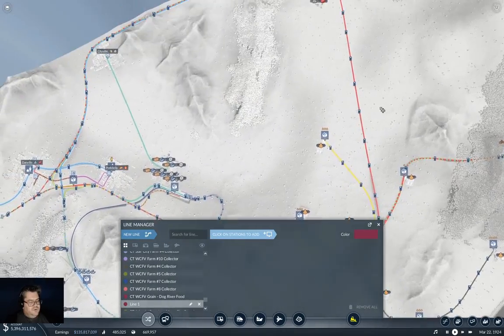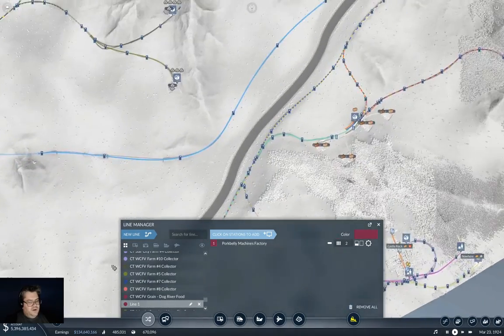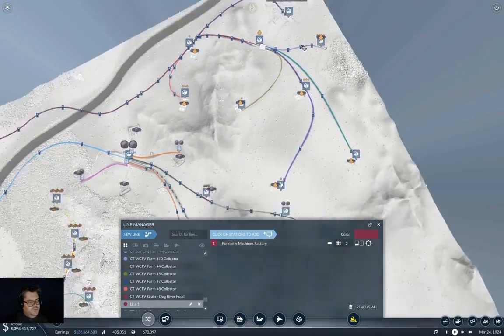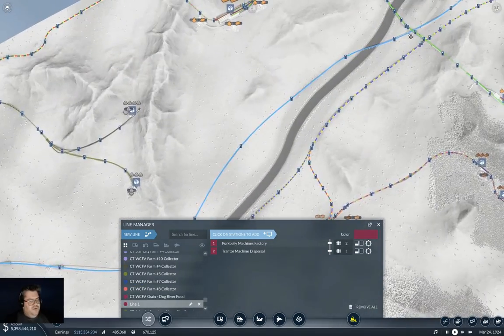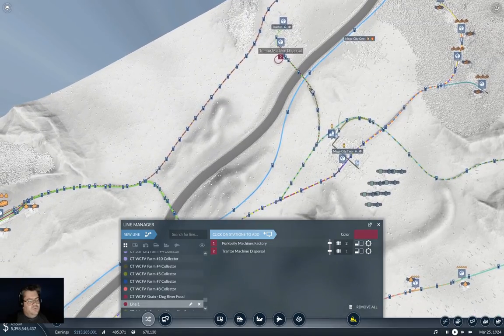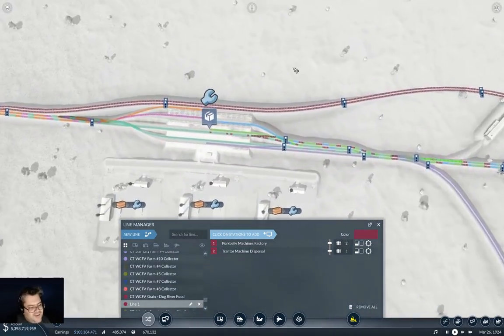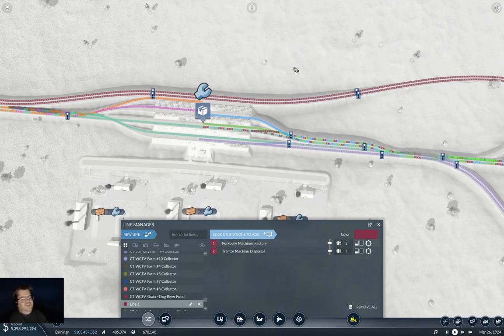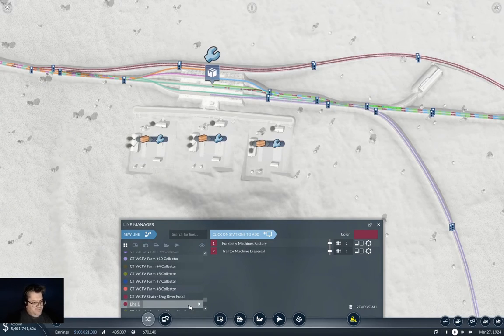New line. I'll figure out the platform thing after I put the delivery up to Trantor. It found a path — it found a path where it used the bypass. Nice. It actually used the bypass. Cool. So this is going to be cargo train, pork belly machines to Trantor.